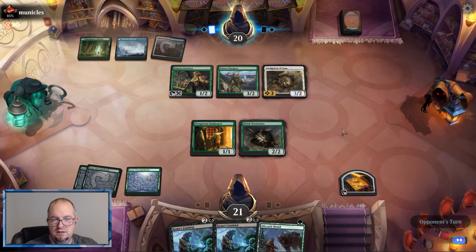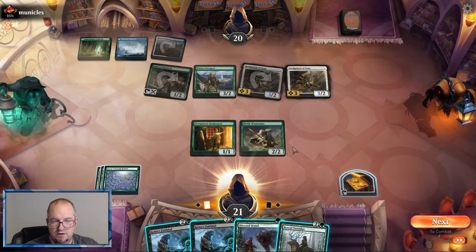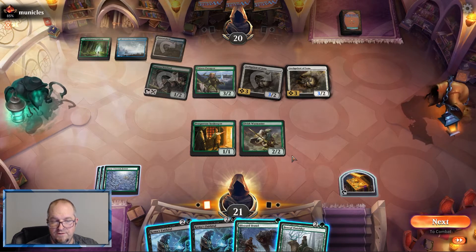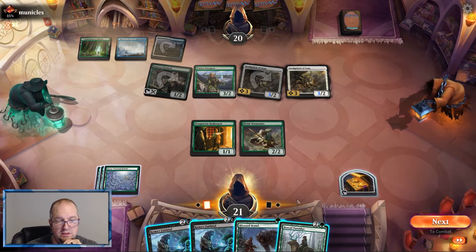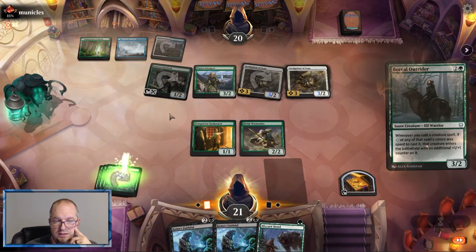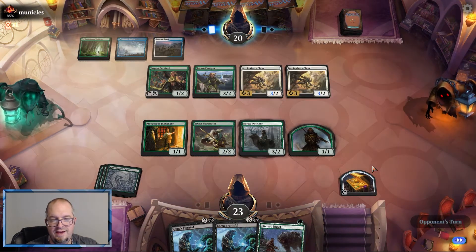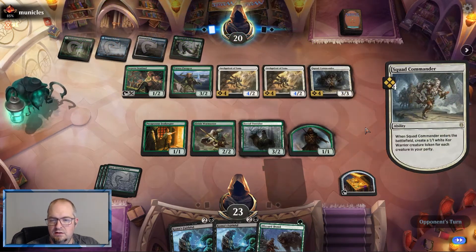The Archpriest is pretty good too — probably better to take out than the Paragon. We've got a Koma's Faithful and a Blizzard Brawl. We can get a Koma's out, or go Boreal Outrider first — Koma's doesn't really get us anywhere right now. But we can't do both and Blizzard Brawl — maybe we have to go wide here. Let's just sit back and get an elf. No attacks. Been a very awkward game so far — I wouldn't be surprised if we lose. And they play the dastardly Squad Commander.